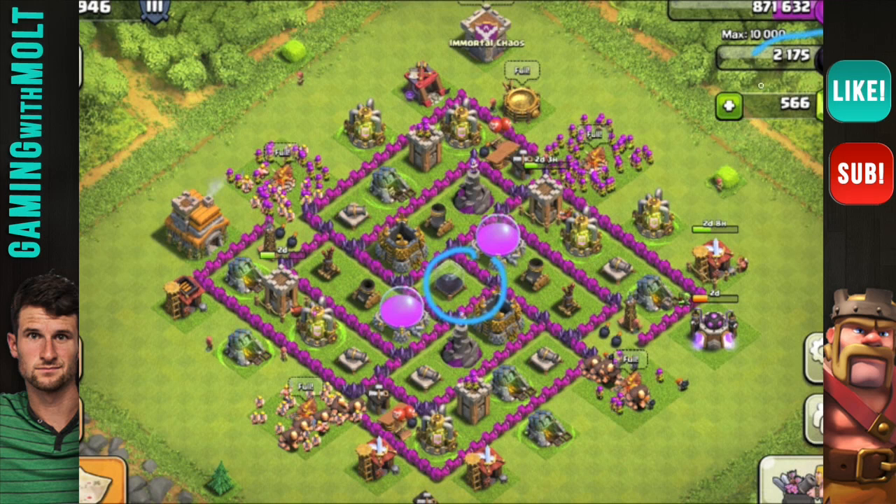You are protecting your dark elixir, which is good. I don't see a Barbarian King yet, so it looks like you're saving up — it's ten thousand dark elixir to get him, so keep working on that. You do have your mortars triangulated, which is perfect. Your air defenses cover a decent area — your upper and lower portions aren't covered too well, but you can't really do much with only two air defenses. You have cannon, cannon, cannon on one side, so consider switching to cannon, archer, cannon, archer.